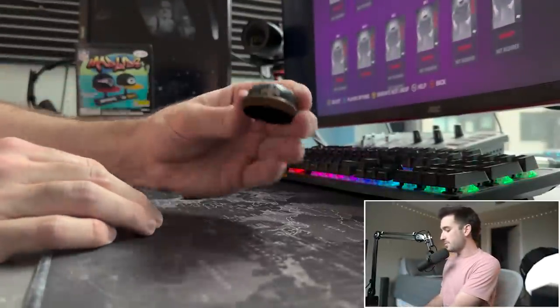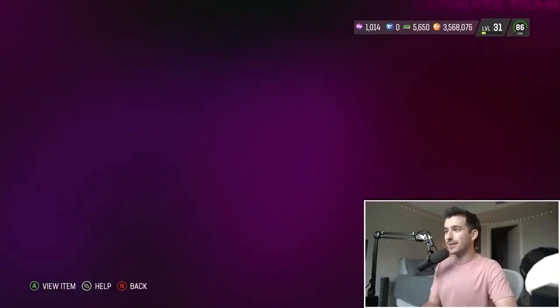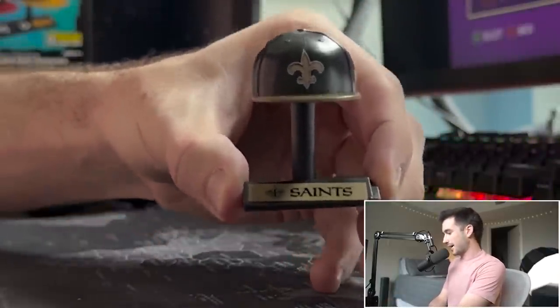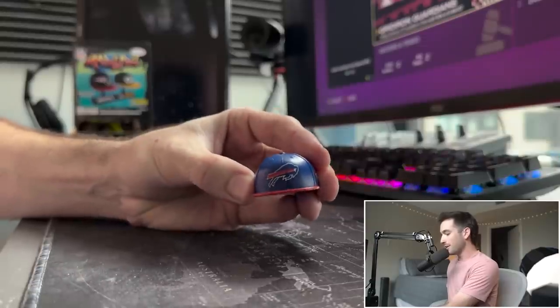Without looking, the next one is going to be the New Orleans Saints. I'd really like to add a linebacker here, and that's why we're gonna go with middle linebacker 86 overall Demario Davis. My sticker job isn't exactly precise. Our next one — it's gonna be the Buffalo Bills.